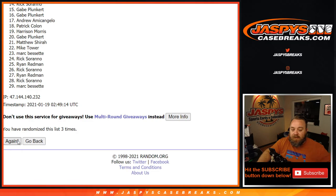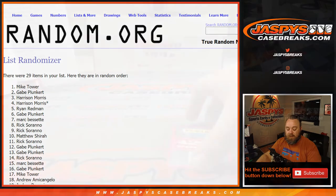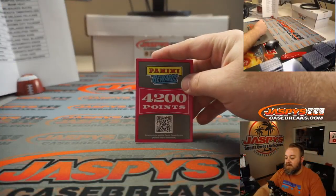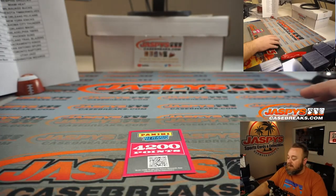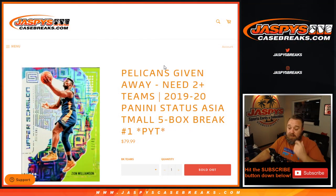Fourth and final time — congratulations to Mike Tower! You get yourself these 4,200 points to go with everything else going your way. There you go guys — that was our first Pick Your Team of Team All Status basketball. JaspysCaseBreaks.com — 2019-2020 Panini Status Asia Team All five-box break, Pick Your Team number one. Thanks for hanging out, I'll see you next time!